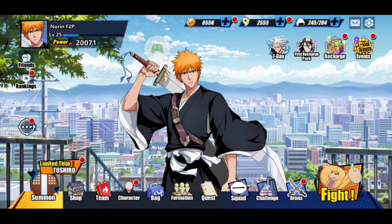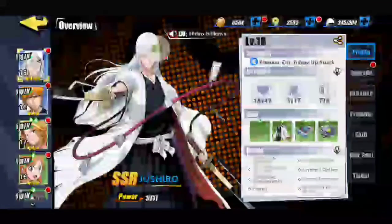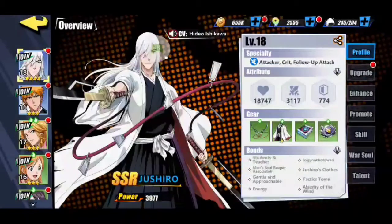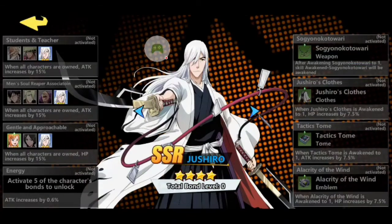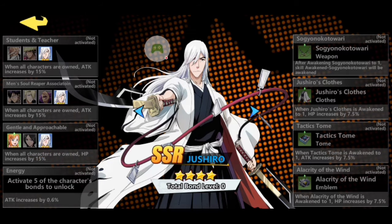Make sure to read your characters' attributes. You can also do Bonds — when you unlock full teams you get certain attribute bonuses. For example, when all characters on a team are owned, HP increases by 15%. I just need one more character to complete that bond.